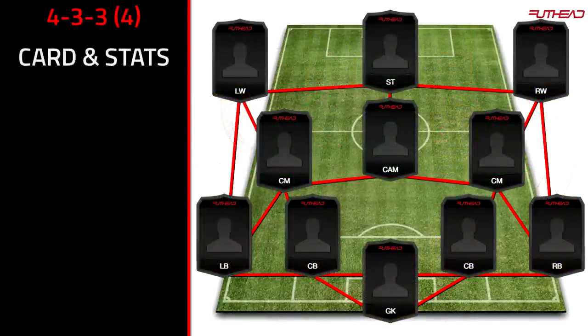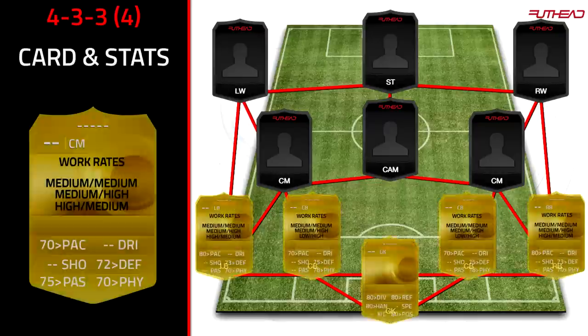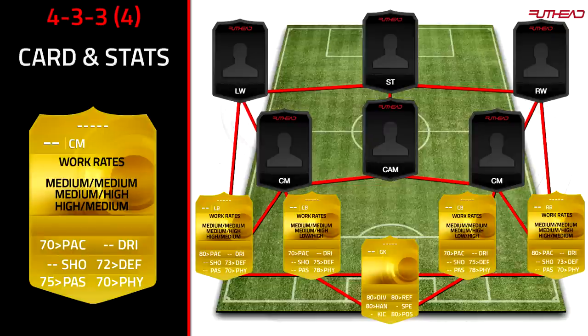The fourth formation is the 4-3-3 in brackets four. That means you've got your striker, two wingers, two centre mids, and one CAM. I find this is the best 4-3-3 variation. If you want to use Messi, I'd recommend a false nine at centre forward. The back four follows the same principles. For the two centre mids, they're further apart than in the 4-4-2, so I'd recommend medium-medium or medium-high work rates — the CAM provides enough attacking support so you don't need them pushing up too much. One high-medium and one medium-high would also work.